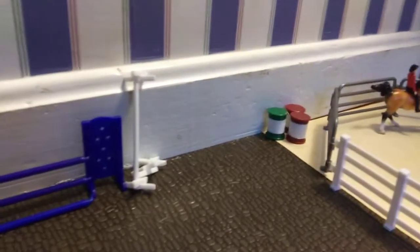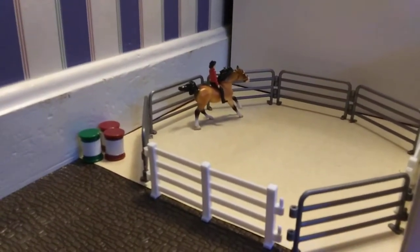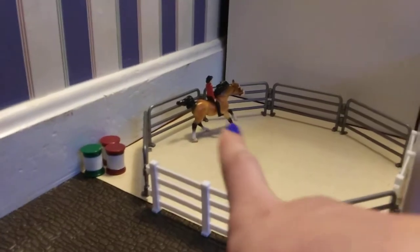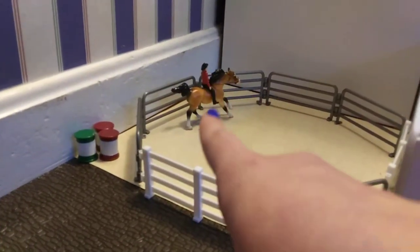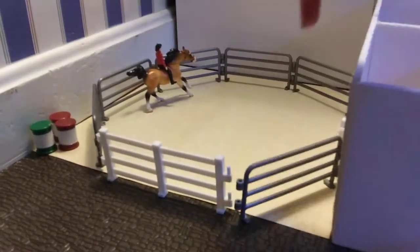And across from the arena and past the gem storage, we have this little round pen, which I actually thought was a really cool addition. We have some barrels in the corner over there, and then that's Hazel being ridden by a dude in this really cool little round pen.